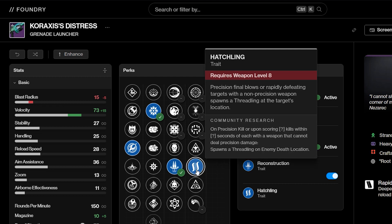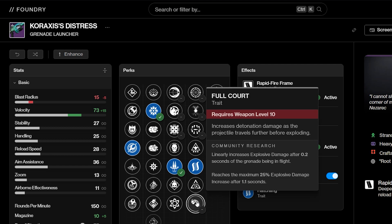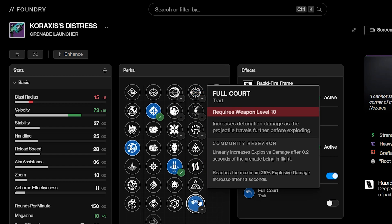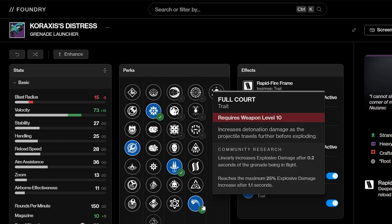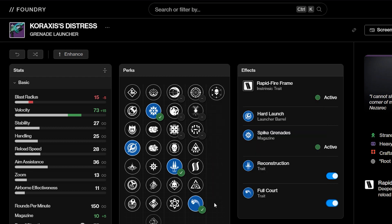Caraxes' Distress lives and dies by the fact that it doesn't have Explosive Light. In PvE specifically, using your heavy for add clear is basically something you never do, because there are so many ways to do add clear that using your heavy is just a waste of ammo. So a weapon that has really good first column perks for DPS but nothing for the second column absolutely kills it. If you are going to use this weapon, I recommend Reconstruction Spike Nades with Frenzy, or Reconstruction Full Court — it is a damage buff regardless and still a decent one.